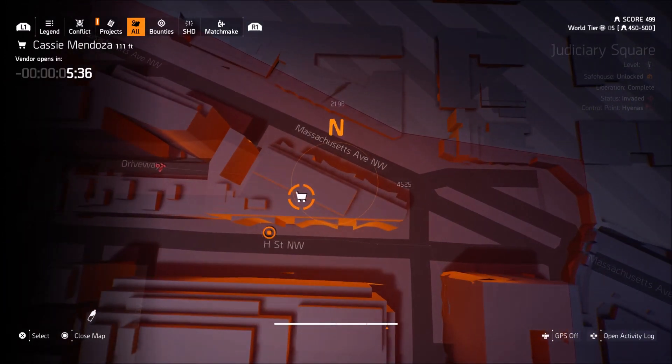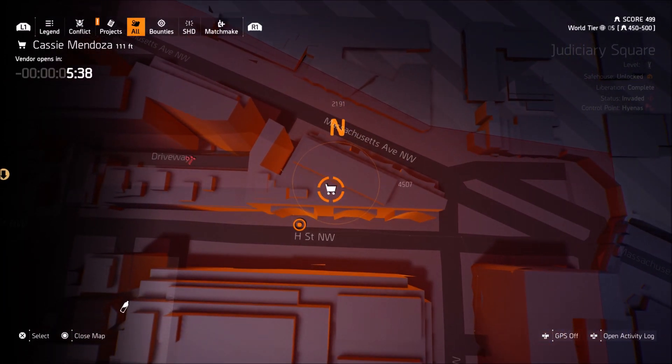I'm going to zoom in so you can see her exact coordinates. Don't forget that you do need to find and speak to the snitch in order to find Cassie. I'm sorry I cannot find the snitch for you, as he is in a different location for everybody — so wherever I see him on my map, he will not necessarily be in that location for you.